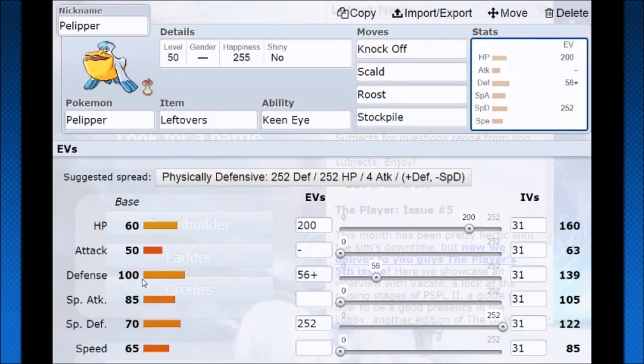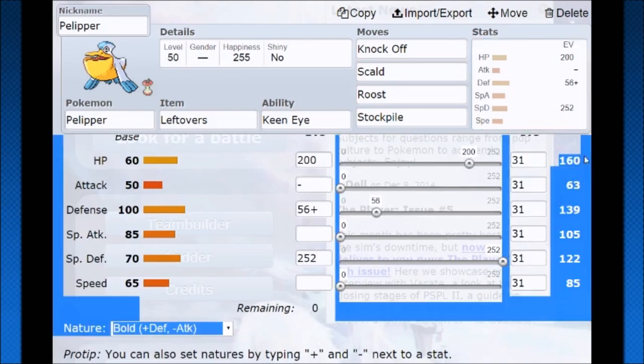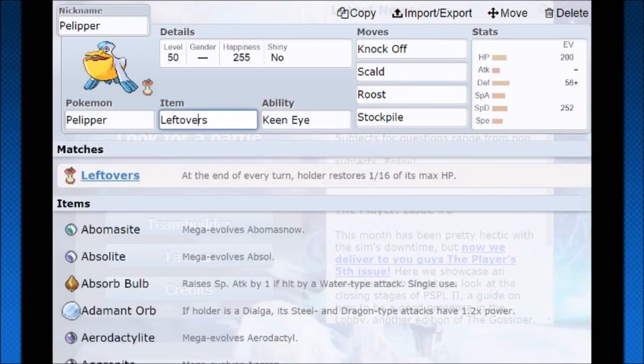Since stockpile boosts both defense and special defense, we go with a mixed tank. With that in mind, I was thinking we could put about 200 EVs into hit points. With 200 EVs into hit points, it's going to give us a hit point number divisible by 16, which is going to work with leftovers really well since it heals a sixteenth of your health.